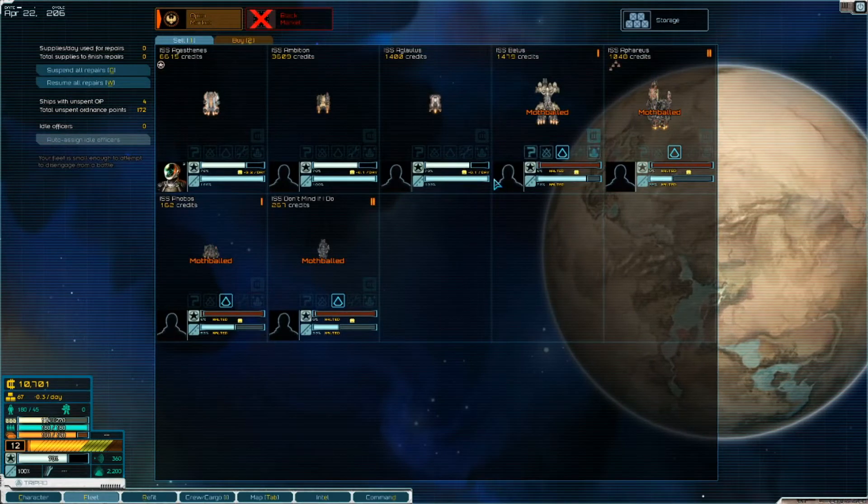We can do something about all these. We'll pull these guys out of mothball. We don't have enough crew to operate everything so we need to fix that. We need to fix these ships and equip them. Let's sort out the crew first. If I hold down shift and left click I get a slider — it shows the total at the bottom so I can see when I've got enough. I'll bring just enough crew to operate everything.